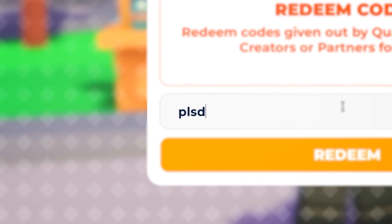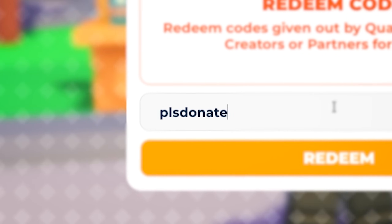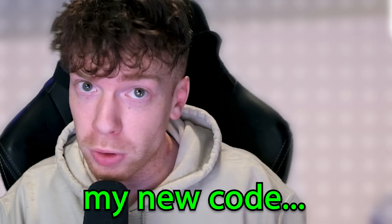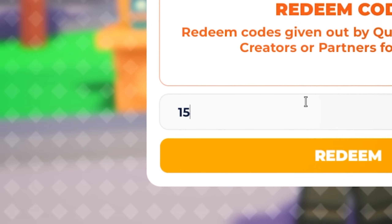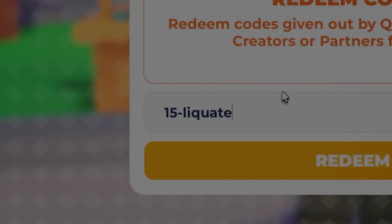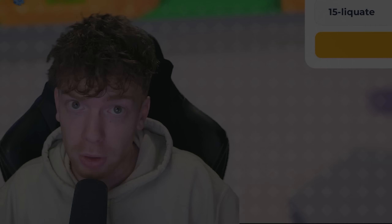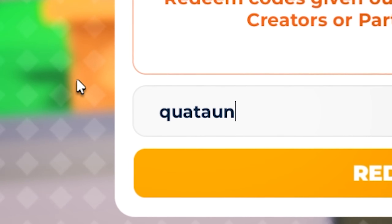Don't worry — all the rest of the codes in this video will actually benefit you. The next code is PLSDONATE2, and once you redeem it you get 20 gift bucks. Next, I'm finally giving you guys my own new code: type 15-LIQUATE and you'll get 15 gift bucks. Every time you redeem that code, I also get a little bit of gift bucks myself, so thank you if you redeem it.